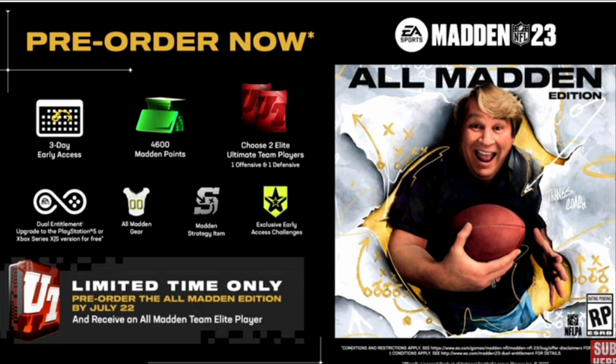Typically you also have the option, if you have EA Play or what used to be called EA Access, to get the game five days earlier than that for like a 10-hour demo. It's not really a demo — the progress that you make does count towards your future MUT team. You're getting 10 hours of capped playtime over usually about a five-day span. So if that's the case, you could get it as early as August 11th, which I will end up doing so I can make content for you guys as soon as possible.